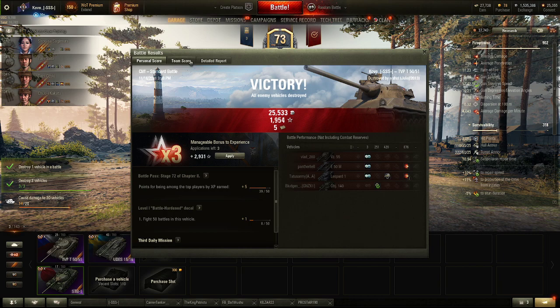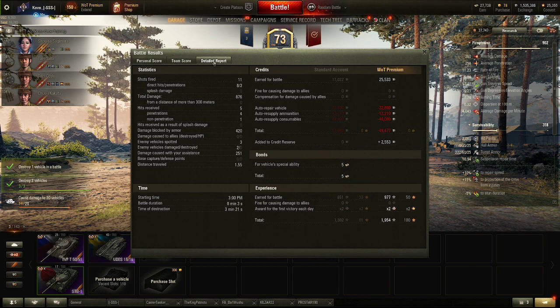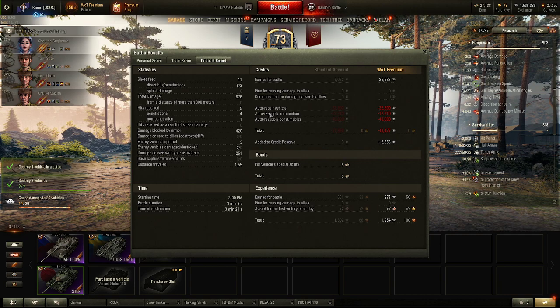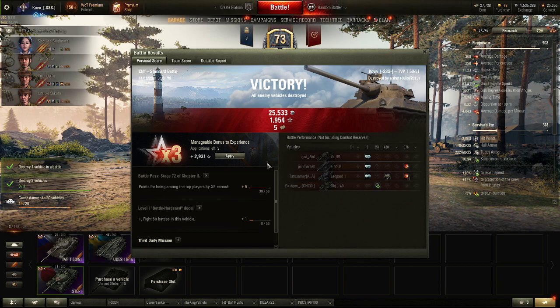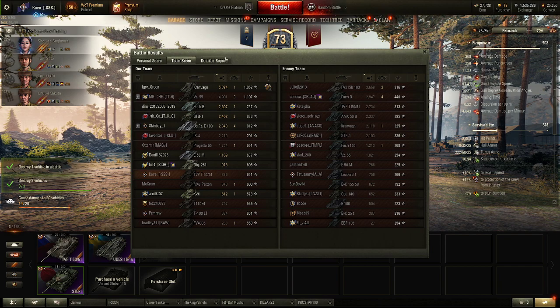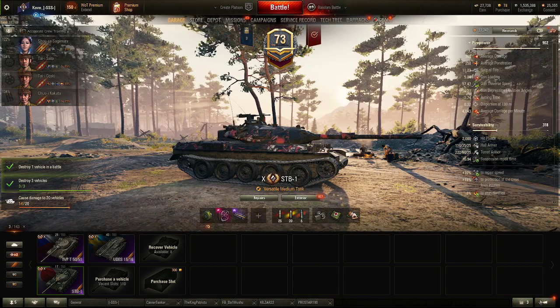900 damage, 251 spotting. Kronvog did 6k - nice. Bounced five shots, which is always great. Missed three. Got derped by a Death Star for the second game in a row, but shit happens. Middle of the team in both statistics there.